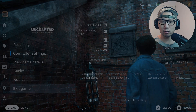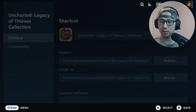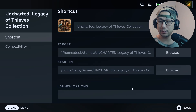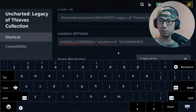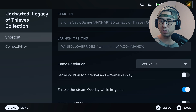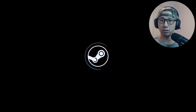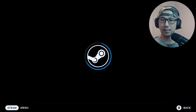Now let me turn off the game and toggle on the mod. I've already placed all the mod files, so I'm just going to toggle on the mod with the launch option. I'll show you how to do the mod files later in Steam Deck desktop mode.